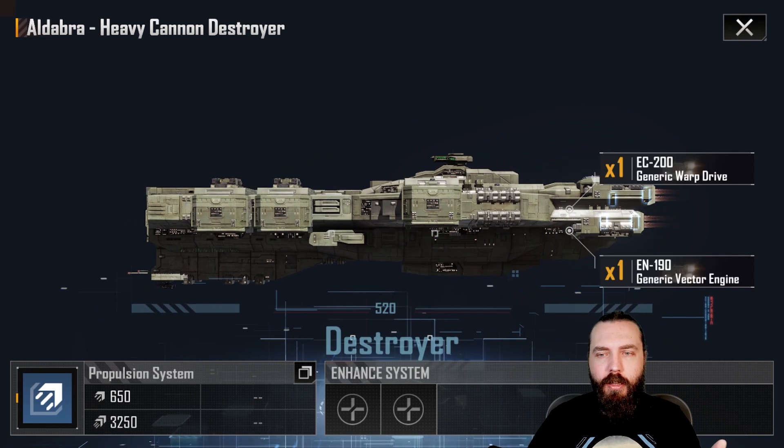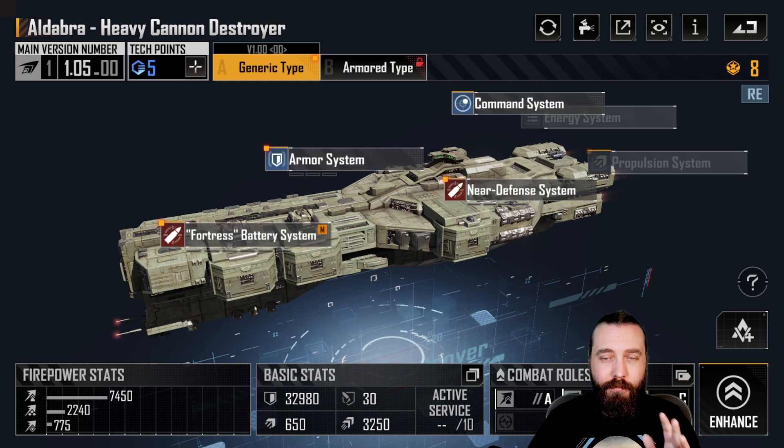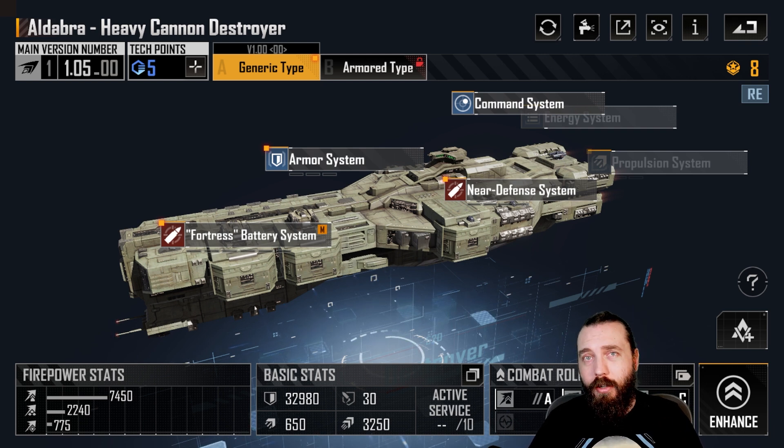This thing doesn't have any dodge rate increase — as a generic base ship it's just got the generic vector engine, so it's got the base destroyer dodge rates but not any increases like the Taurus has. It does get hit on the front line quite a lot so keeping it alive is quite difficult. In this regard I do prefer the Taurus over it in that front row tank sort of position, but this thing does have considerably good damage output.